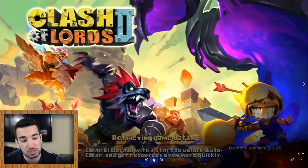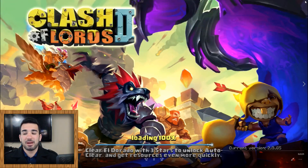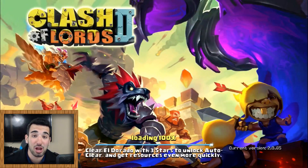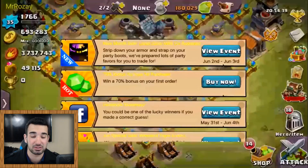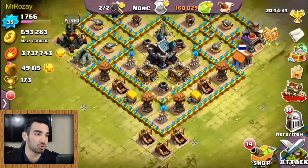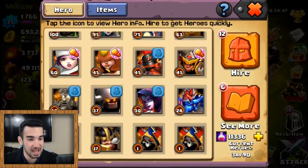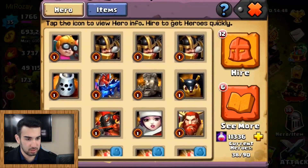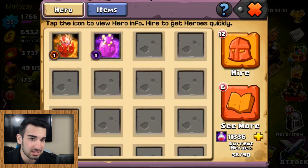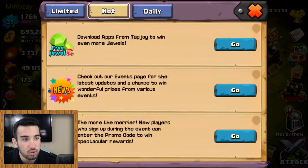180,000 jewels, here we go. I'm really excited, I just moved the mouse to the corner and I've never watched this. I really wanted to look at that - 180,000 jewels, level 35. His heroes are pretty sick. He doesn't have all the good new ones, but I can see he has a Landslide and an Abyss Demon, which is pretty cool.